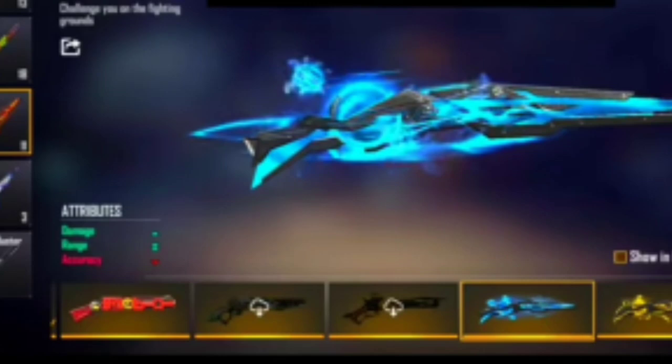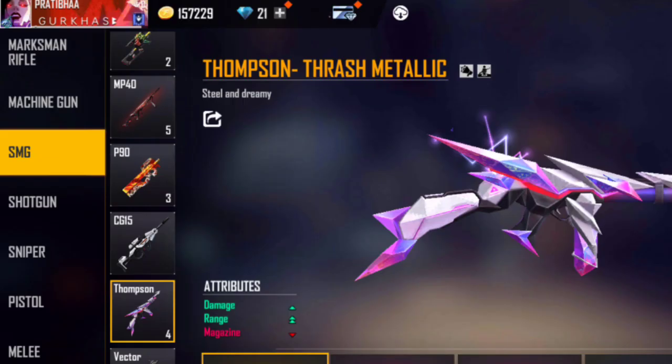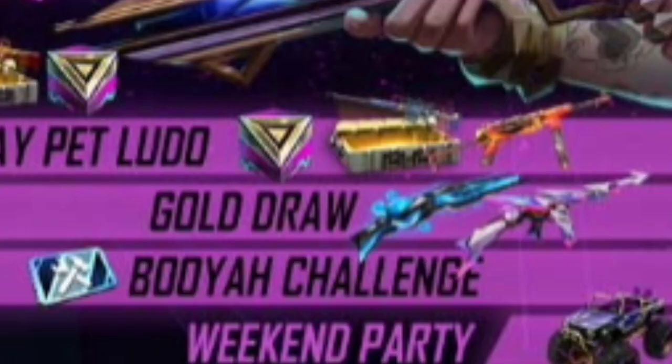The M1887 attributes are: Damage single plus, Range double, and Currency minus. For the Thompson, the attributes are also Damage single plus, Range double, and Magazine minus. So these are the attributes of both weapon skins.